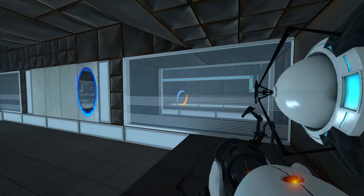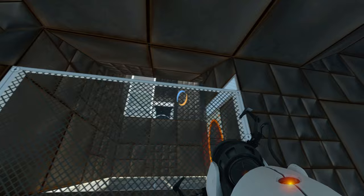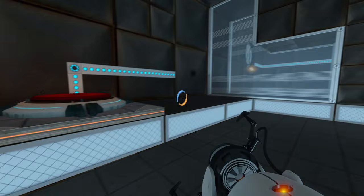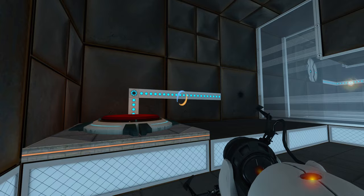I always do find Portal 1 aesthetics just a little depressing. Somehow these remind me of a padded cell — but you could actually hurt yourself on them, which is not very useful in that manner. Although, weirdly appropriately Aperture, right? If they were going to make a padded cell, it would be one you could hurt yourself in.